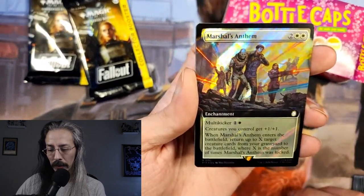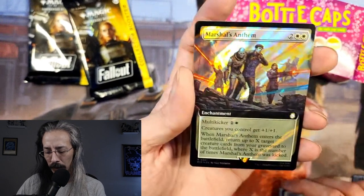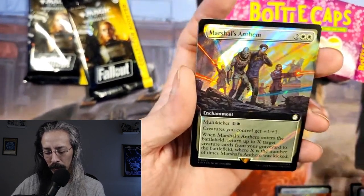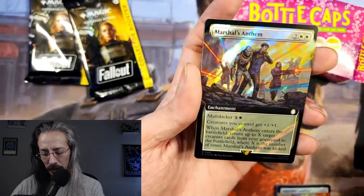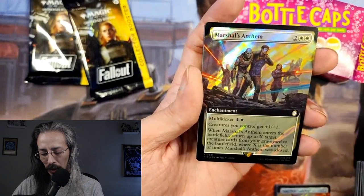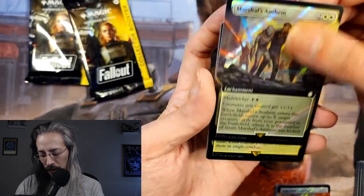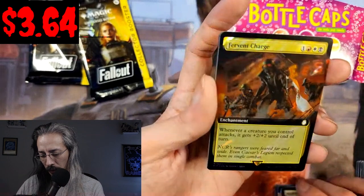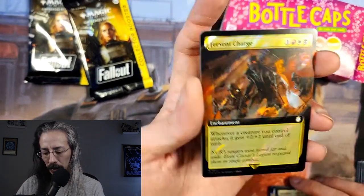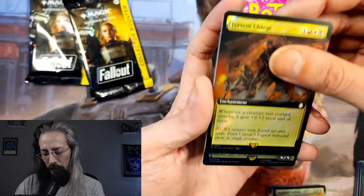Surge Foil Marshal's Anthem with multikicker: creatures you control get +1/+1. When it enters the battlefield, return up to X target creature cards from your graveyard to the battlefield, where X is the number of times it was kicked. We have a Surge Foil Fervent Charge: for each creature you control that attacks, it gets +2/+2 until end of turn.